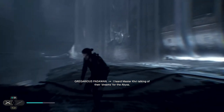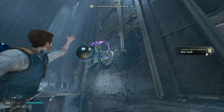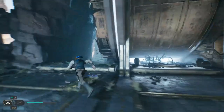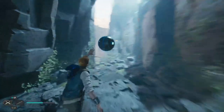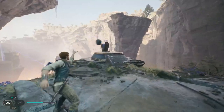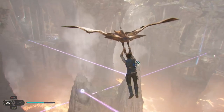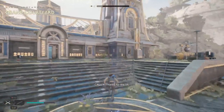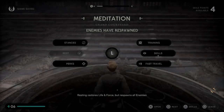I heard Master Kree talking of their dreams for the abyss. It is unbecoming to gossip and to eavesdrop. Yes, Master - my apologies. You can hold that in place. I think we need that - come here! I do think we need this. Wait, is this even the right way? Yep, it is. Here we go - so now we're gonna burn this one away. We've reached the top - the Grand Courtyard. And we finally found a meditation spot. This is brilliant. Let's search inside.